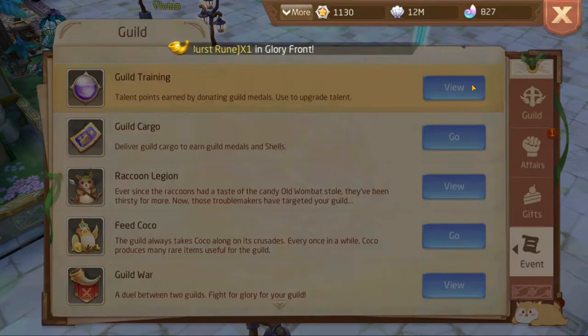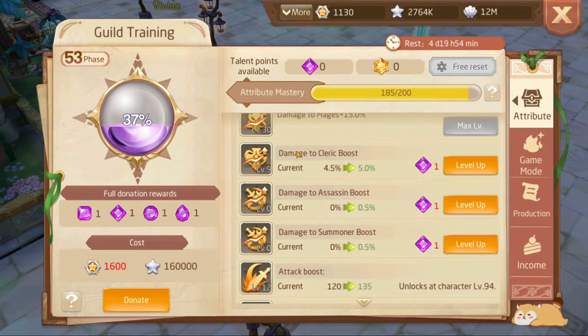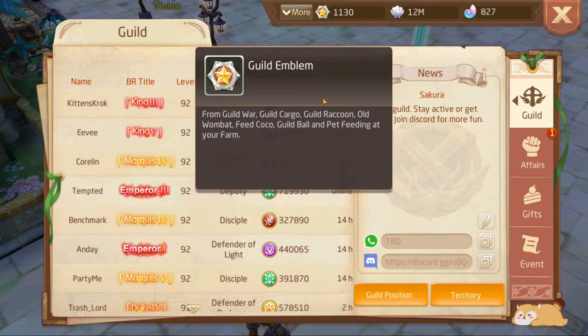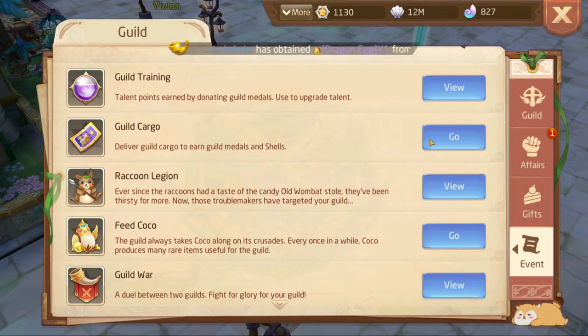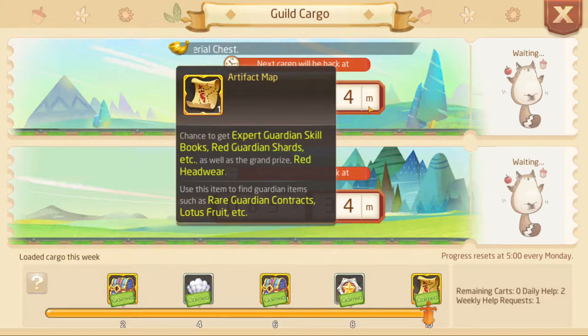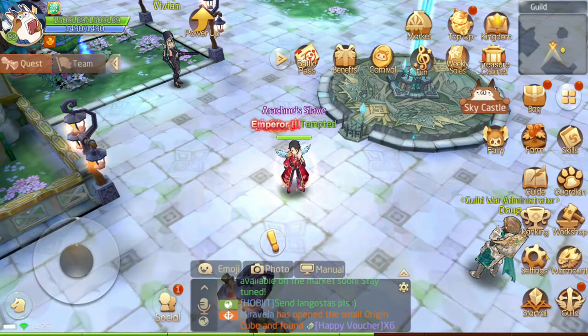Guild training is a lot of nifty little skill boosts that you can get throughout your character and your farm across different parts of the guild. In order to do that you need something called a guild emblem. You can get that from various things like guild war, guild cargo, guild raccoon, old wombat, and feeding cocoa. My favorite way to get it is using guild cargo — shipments that come in on a train that you fill every week. If you get up to 10 a week, you get a bunch of stuff including an artifact map and some extra guild emblems.